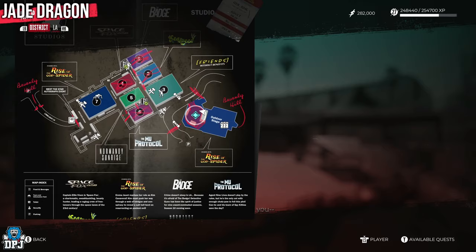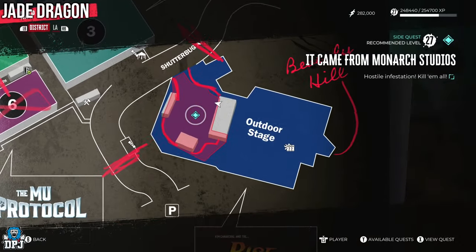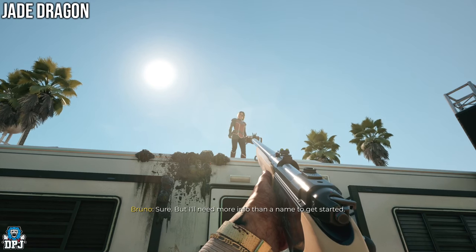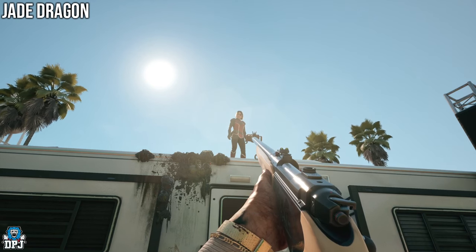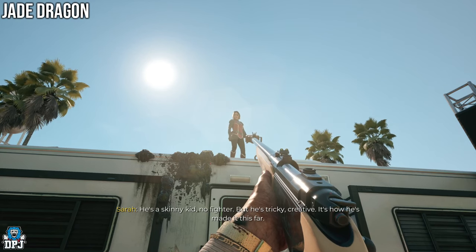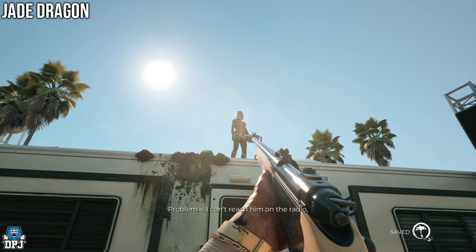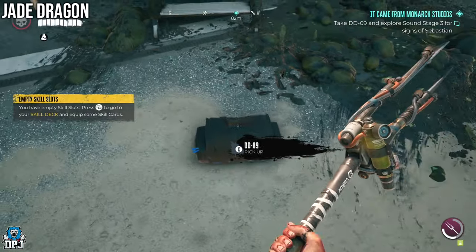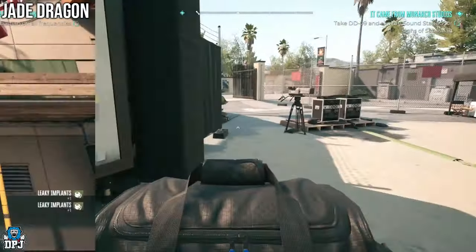The quest requires you to head to a part of the map within Monarch Studios to help Sarah out. Upon getting there, clear the path of zombies and speak to her. The quest asks you to find Sebastian, which after a few minutes of zombie slaying and clearing out you will find him. Remember though — you need to take that bag with you to progress the mission.